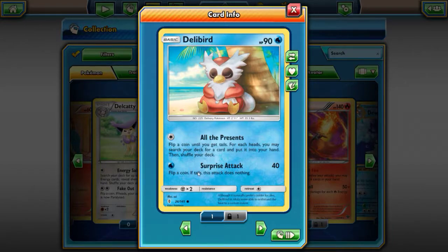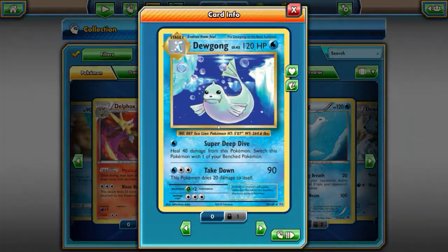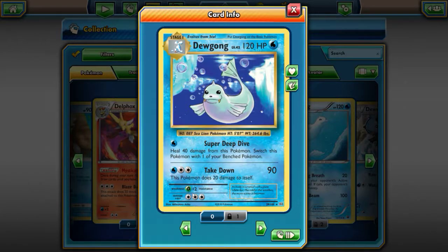If the coin is tails this attack does nothing — well I guess I'll be doing a whole lot of nothing with that Pokemon. The Dragonite — now this is from my childhood. This brings me back to defeating the Elite Four in Pokemon FireRed, which was my first Pokemon game I ever played. Oh man, it brings back so many memories, it was so much fun.